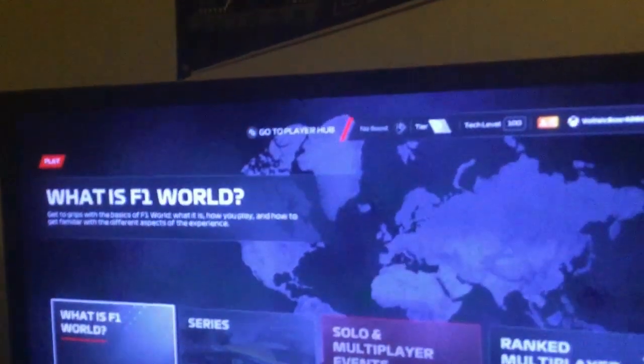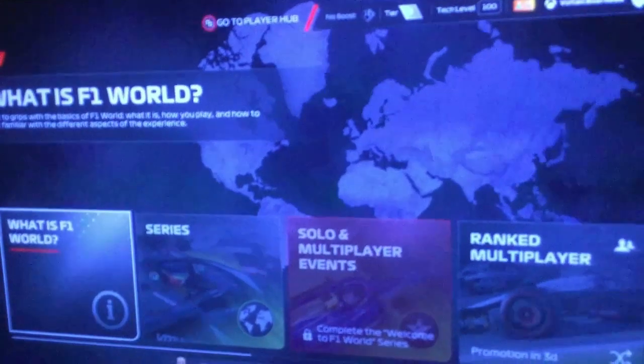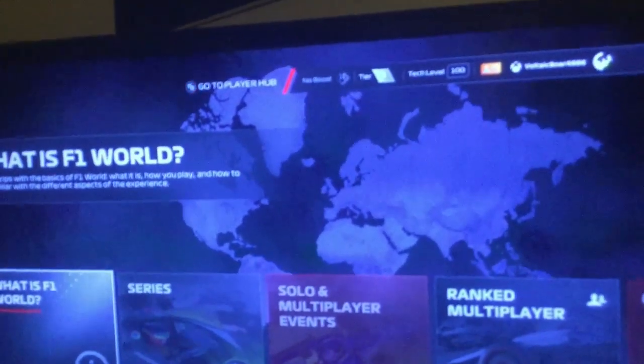This is what we call the activity screen — it's basically your jumping-off point for all the different ways you can play F1 World. Feel free to explore, have a good look around, and when you're ready to get your journey going, just select a series from the list and you'll go from there.